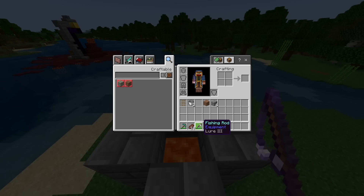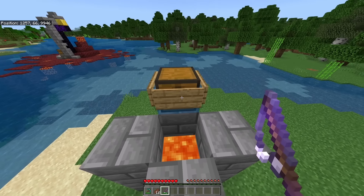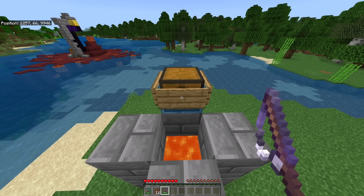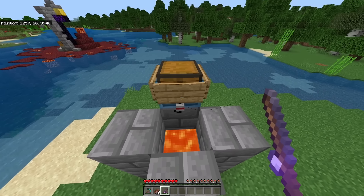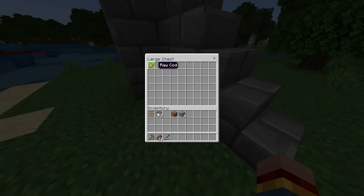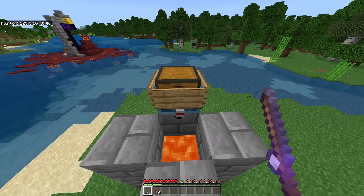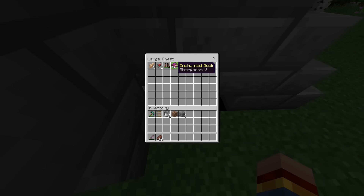I recommend using a fishing rod with the Lure III enchantment, as it will give you a higher frequency of caught fish and therefore more experience in the same time. To use it, look at the front sign of the chest and cast out your fishing rod. Wait until you catch a fish — the rod retracts, you get the experience, and the item goes into the chest. Whenever the rod retracts, cast it out again by looking at the sign and clicking. You'll still get the usual amount of enchanted books. Add Luck of the Sea III to your fishing rod to maximize the amount of treasure you get from this farm.